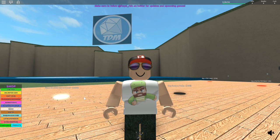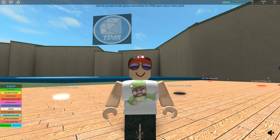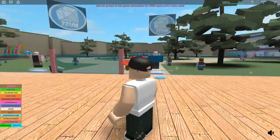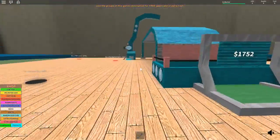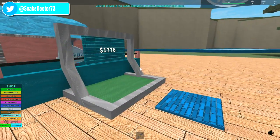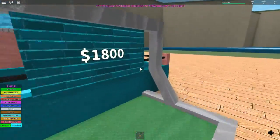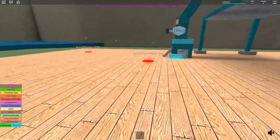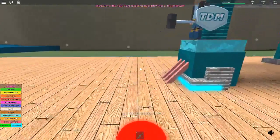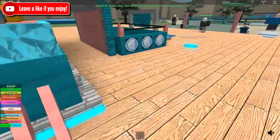Hi guys, SnakeDotty here, welcome back to another Roblox Tycoon video. You guys know I love doing these and this one should be quite good fun. It is a Dan TDM Tycoon — as you can see in the background, there's the Dan TDM diamond logo. I've already claimed my land and got the first dropper in place because I wanted to get some money, so I've left it a little while. It's going up with one little Dan dropping down, sliding down, bonk, hitting his head as he goes in.